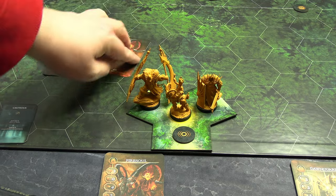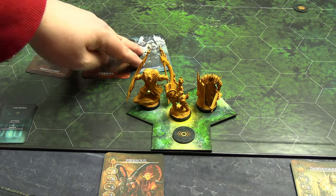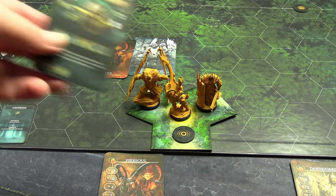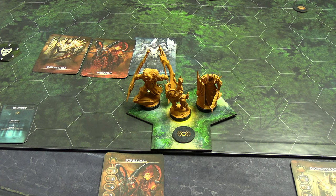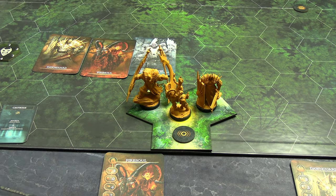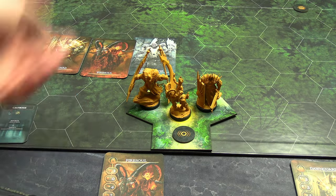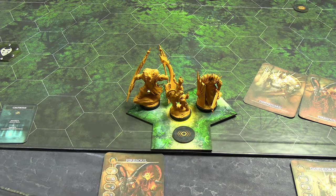I'll shuffle the initiative cards on camera since we're immediately going to explore. Don Guard goes first, Fire Soul second, Skull Splitter third — although if we find enemies we add them into the initiative order. For example, here's the basic stabber card; their back looks the same. This all counts as a single zone, so it doesn't matter that Don Guard is here. Her first action is to explore, so we need to resolve a clearing card.